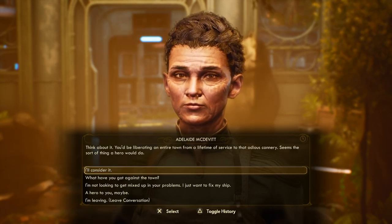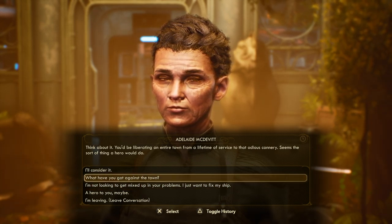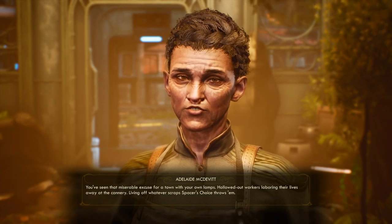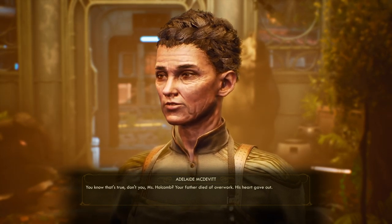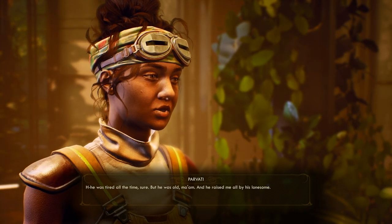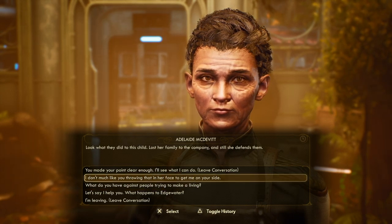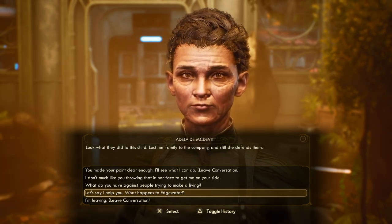We don't have to make the final decision here — it's just letting us see the feelers of what we could be choosing. Adelaide makes her case: Edgewater's workers are hollowed out, laboring their lives away at the cannery, living off whatever scraps Spacer's Choice throws them. She then addresses Parvati directly, noting her father died of overwork. It's a powerful moment — one we wouldn't have seen if we hadn't brought Parvati along. Companions inject their own opinions into conversations, and occasionally that unlocks different quest options.